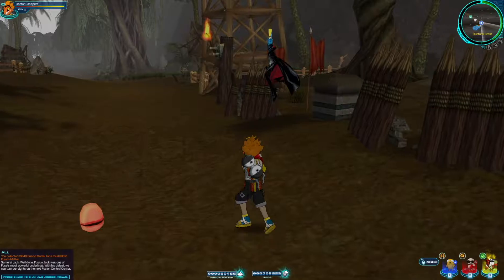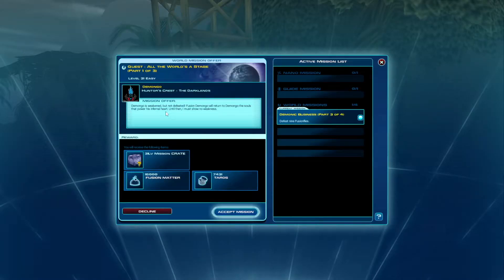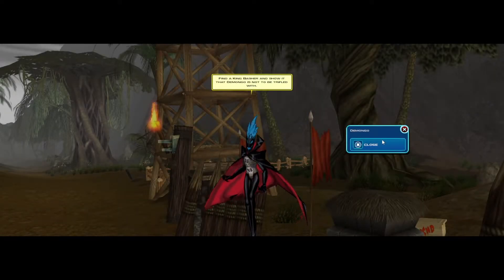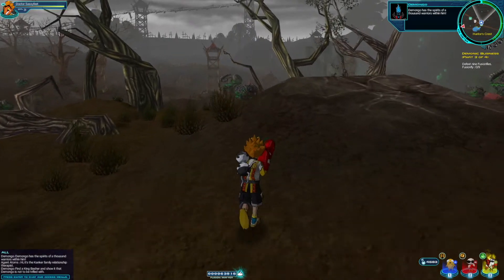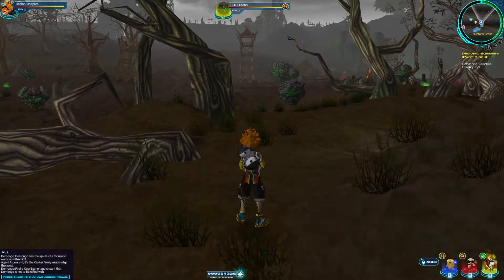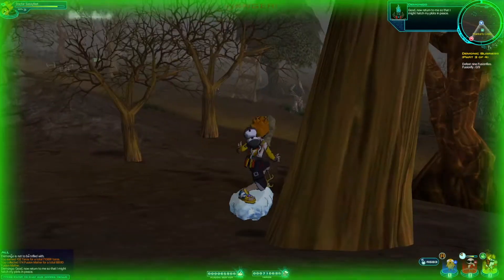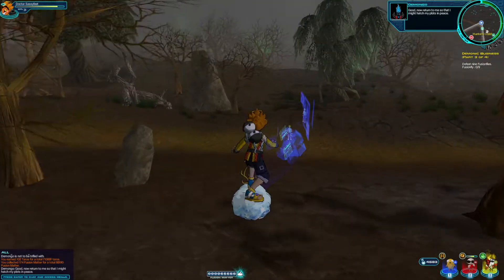Demongo has lots of missions — 'Demonic Business, Part 3.' A frenzy has gripped the Fusion Flies in Hunter's Crest, so we fight them. Demongo is weakened but not defeated; Fusion Demongo will return the souls that power his heart. Then 'Infernal Racket' — Demongo cannot concentrate with the skull bashers ramming into each other. We need to find a King Basher and show it that Demongo is not to be trifled with.